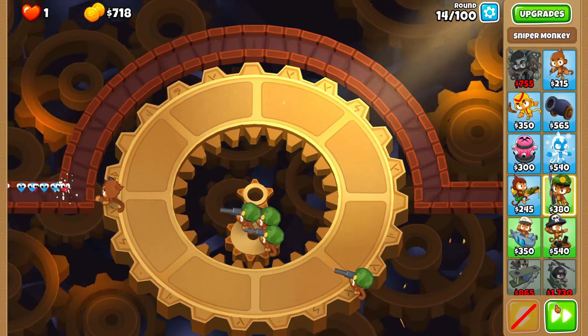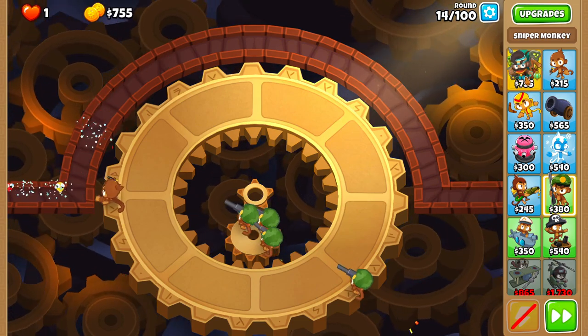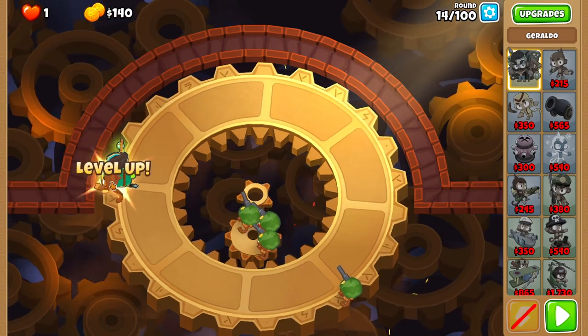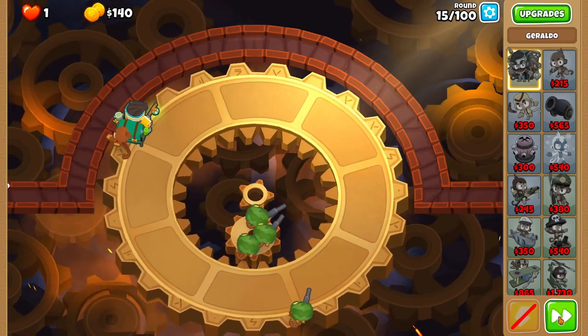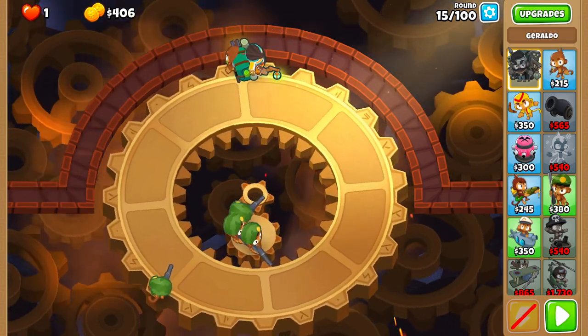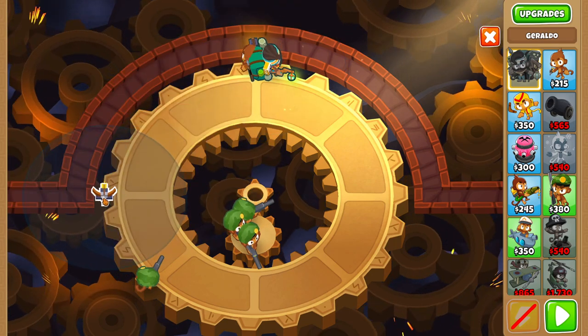During round 14, buy Geraldo right next to the dart monkey as soon as possible. I'm not sure how important it is to get it before round 14 ends, but I haven't tested it. After round 15, place a shooty turret right next to the straight line and set it to last.